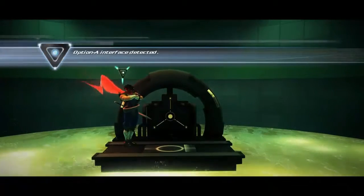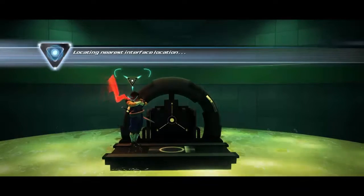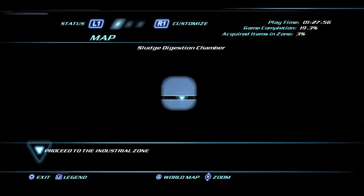There's still a lot of work to do. Option A interface — Option A required for override. Looks like we need to get to Option A. It's telling us to go up there. Okay, that sounds fine by me.